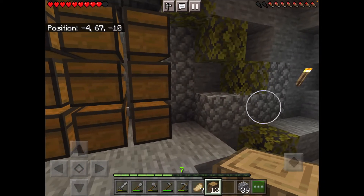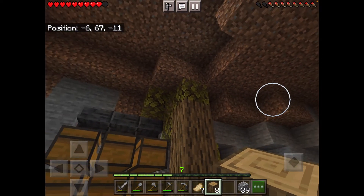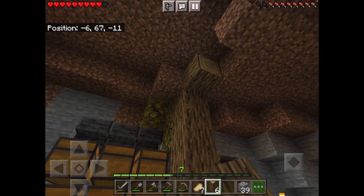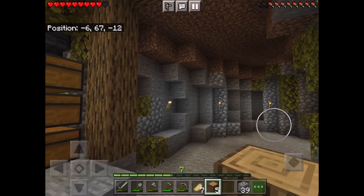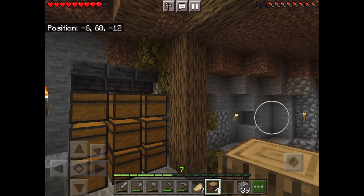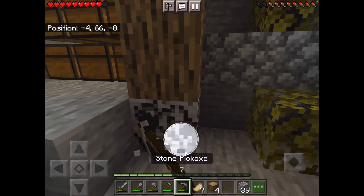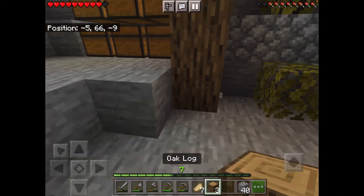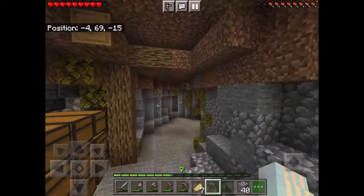Now I want to place all these oak logs to make it look less like a cave and more like a building. I don't want just a cave storage room — I want a storage room that's like a building too, a cool cave building. I did all I could with the wood I had.